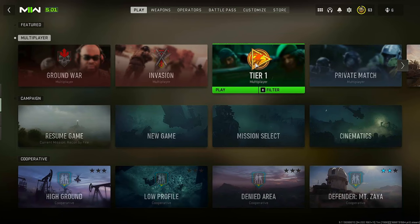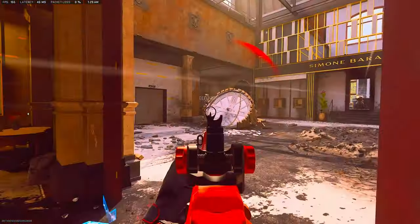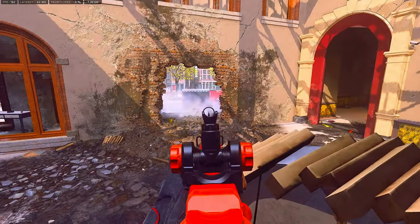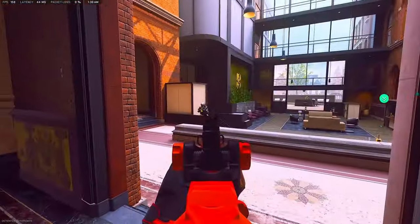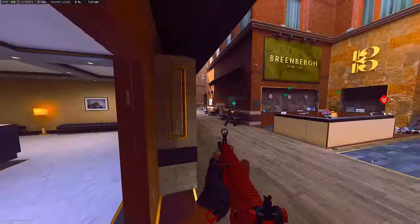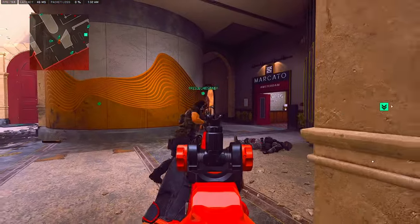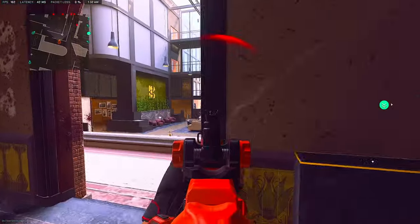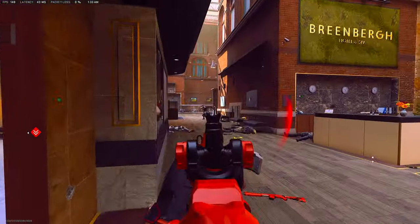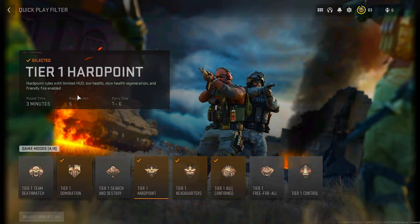One more thing — try out Tier 1 mode, which is essentially the hardcore mode of this Call of Duty: low health, slow health regeneration, friendly fire enabled, and limited HUD. In Tier 1, if you know where enemies are and shoot first, your odds of getting the kill are very high. I recommend trying Tier 1 if you're not enjoying the other game modes.